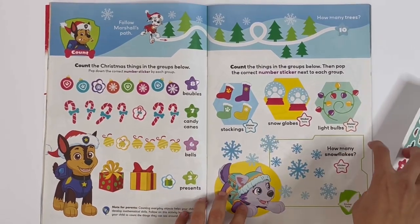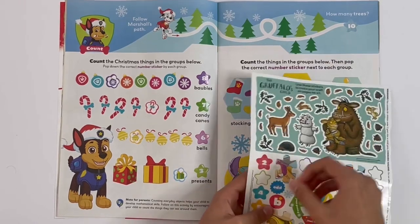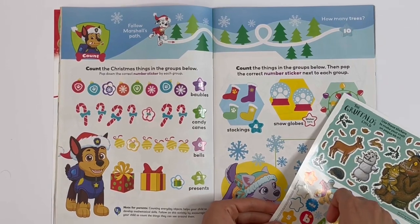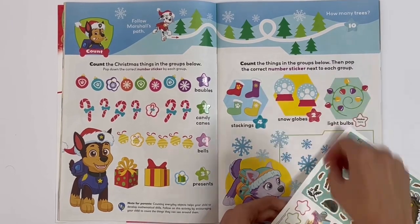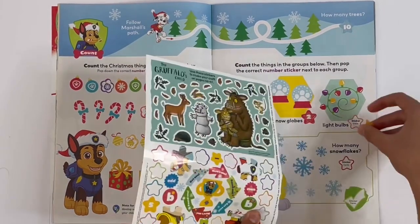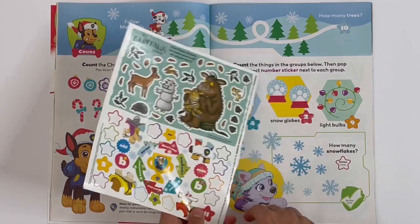Count the things in the Groots below, then pop the correct number sticker next to each Groot. There are nine light bulbs.